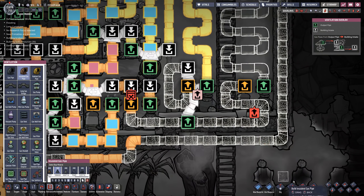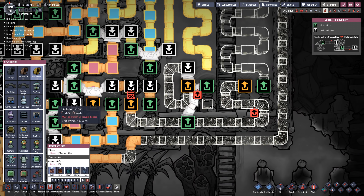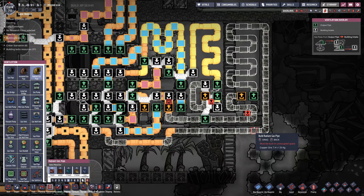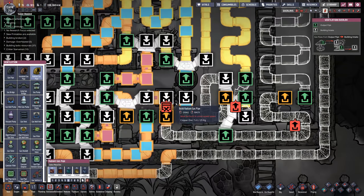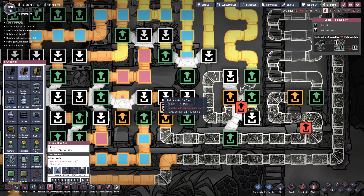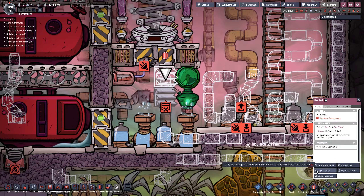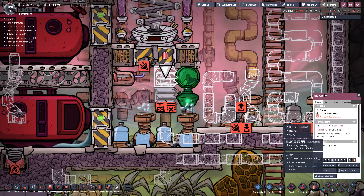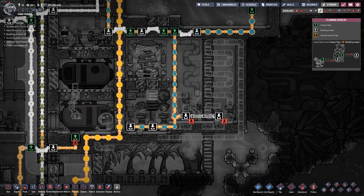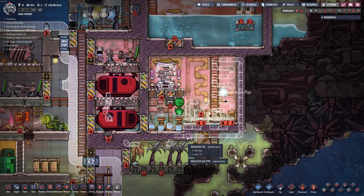We missed a spot — if we put a bridge right there and take this pipe up, we can move that vent right up here like that, and get rid of the old pipe and vent — we don't need that anymore. Now we've just got to plug in the liquid pipes, add some power, and we'll have way more oxygen.